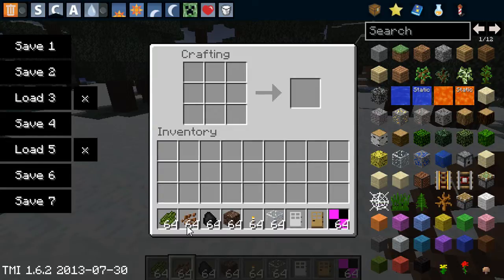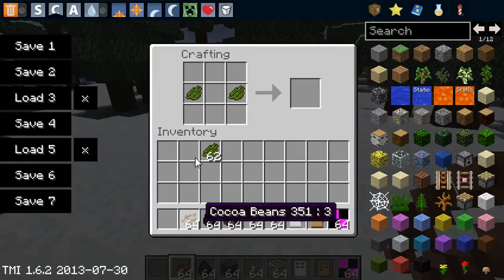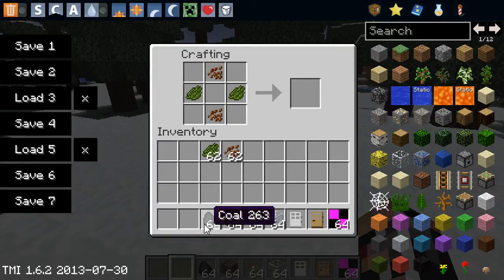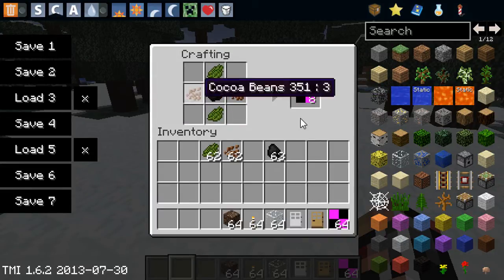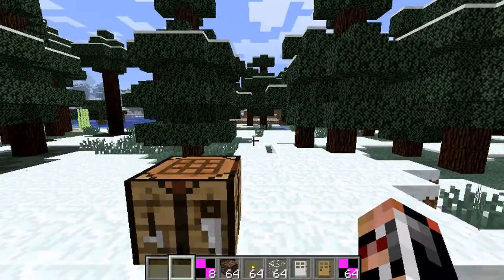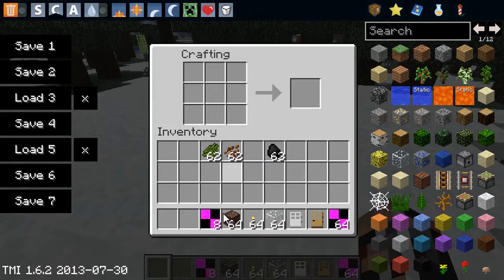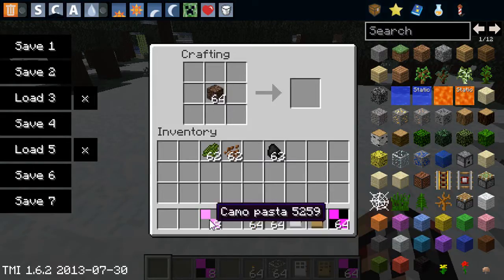I think it's meant to say paste, but it says pasta. So you craft this like sauce — I may have got it the wrong way round. Yeah, got it right, just like this. There we go, and then we'll get some camo paste, or pasta, or whatever. But once you have this, you can pretty much just transform any block into invisibleness and stuff.